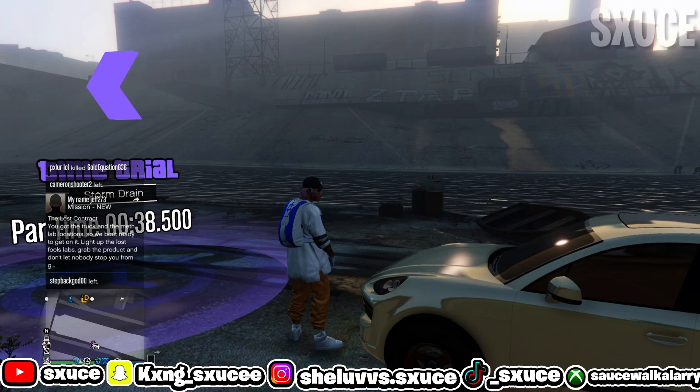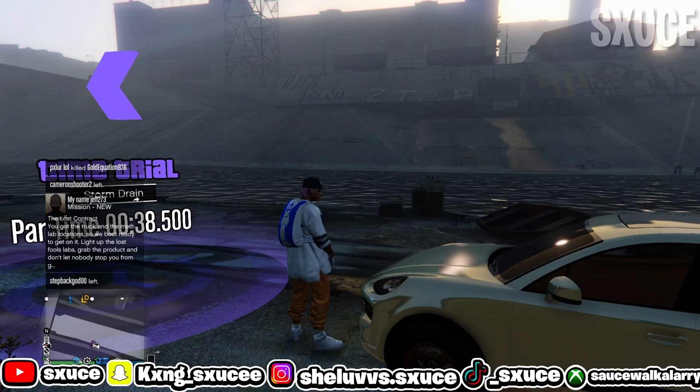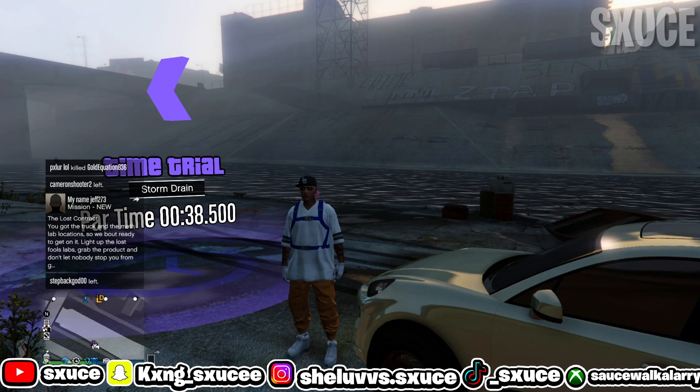Once you've got that, open up your interaction menu, go to your spawn location, and set it to last location. And lastly, open up your map and check to see where the time trial is.